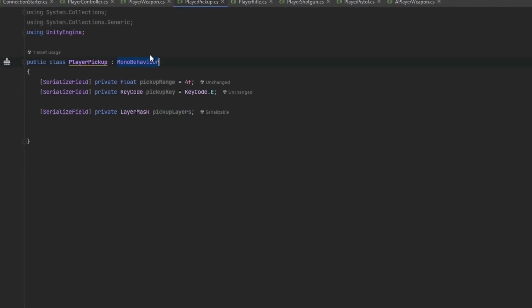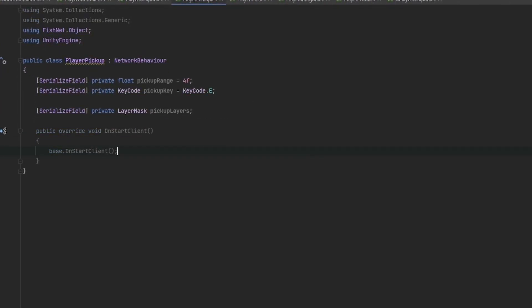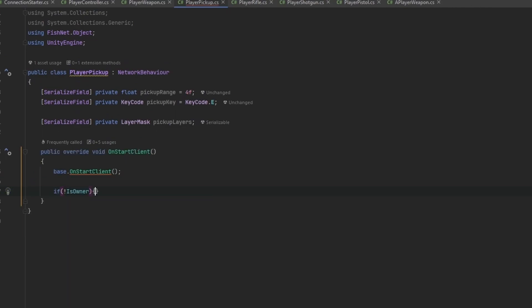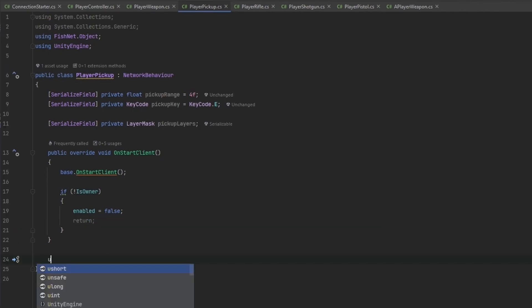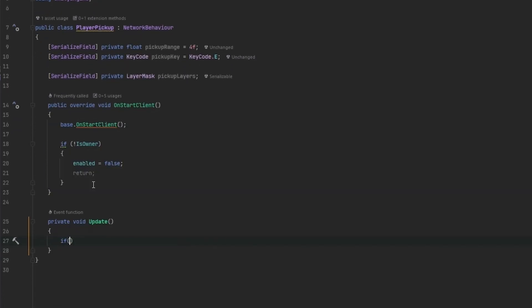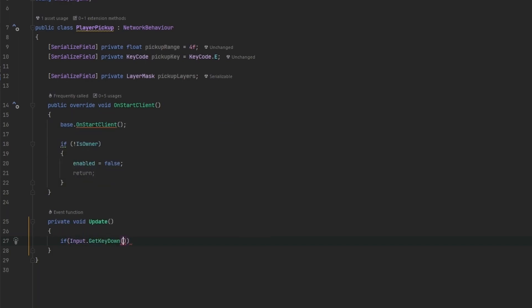We also need some kind of layer mask: serialized field, private LayerMask, pickup layers. Now this also needs to be a NetworkBehaviour because we need to disable it on other players. So we're going to do another OnStartClient and say if we're not the owner, enabled equals false and we return. In the update loop we check if we're pressing the pickup key: if Input.GetKeyDown(pickupKey) then something happens.